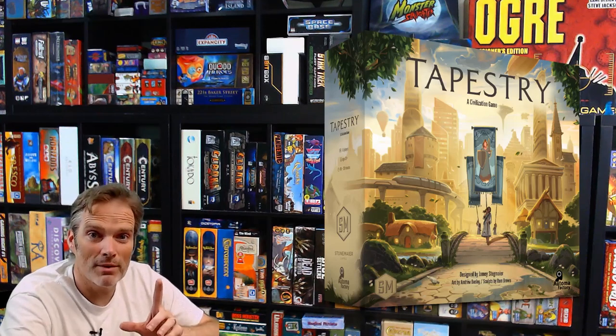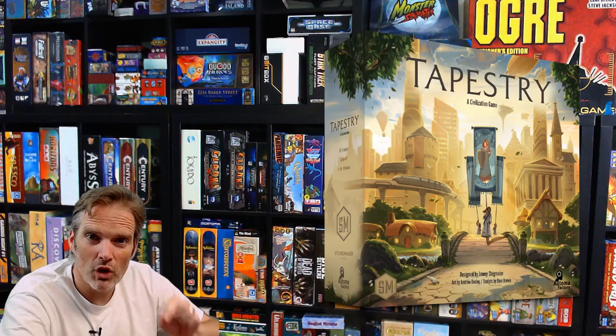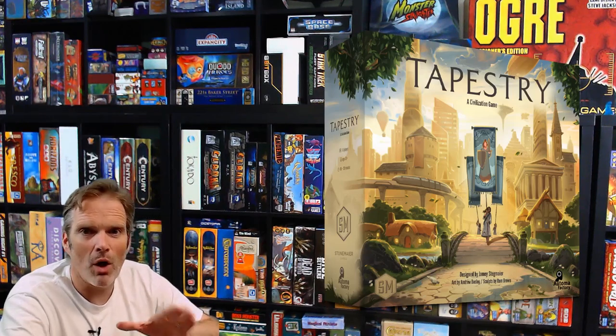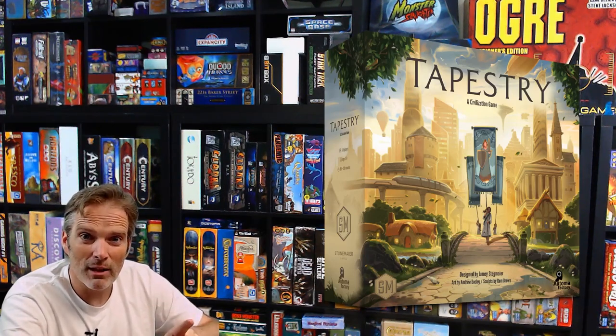One of the interesting things about Tapestry and the Automa rules are the separate components used just for the solo version. In the solo game you'll use all the regular components of Tapestry, but there are some additional components needed. Let's get down to the board and take a look at what those are.